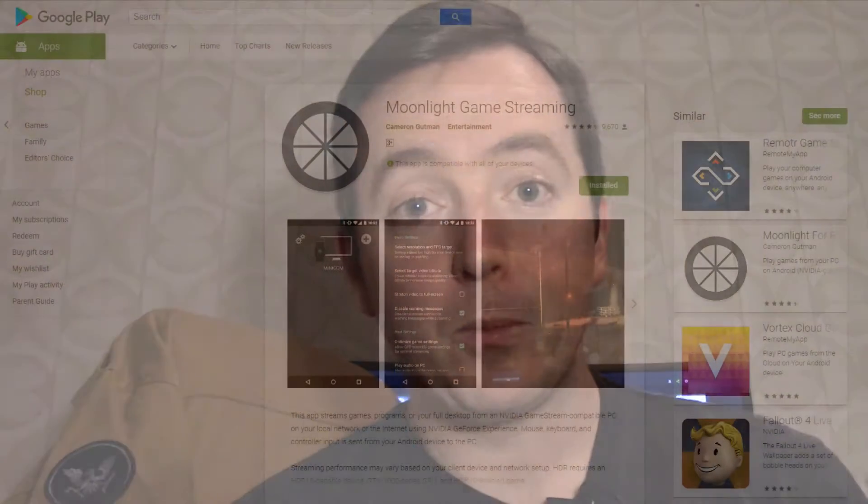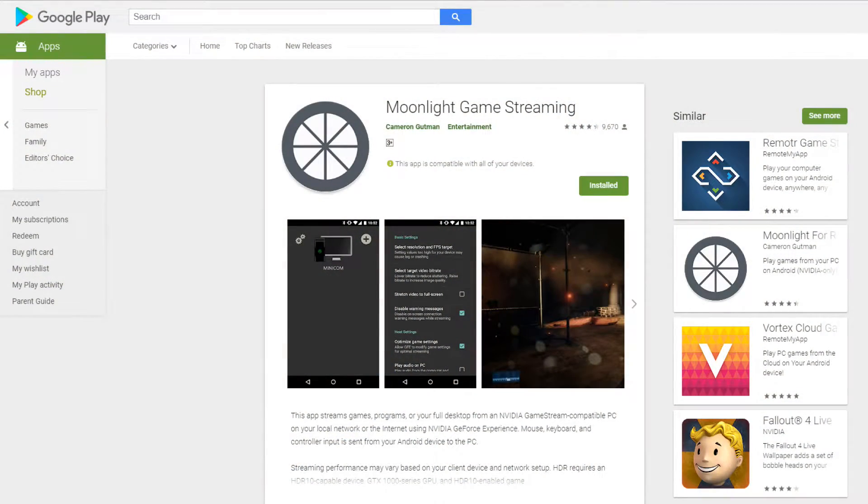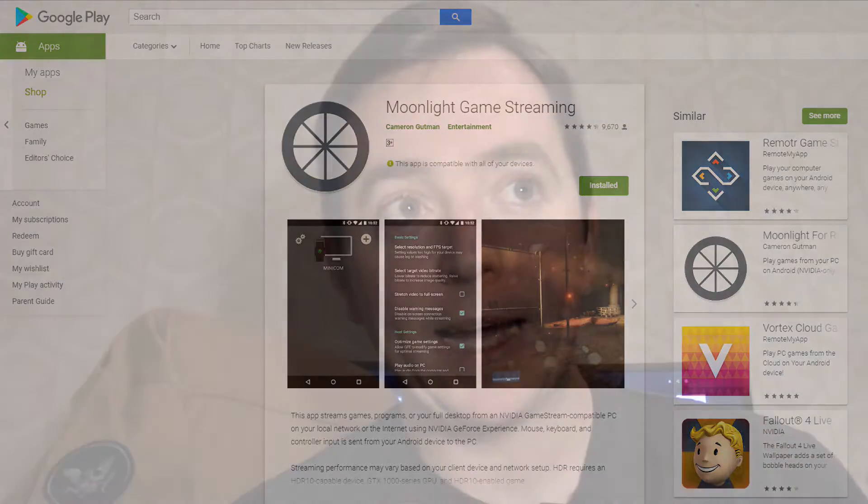On the Android device you are going to be downloading an app called Moonlight. Moonlight is a free app that uses the NVIDIA GameStream APIs to make any Android device appear as if it is an NVIDIA Shield. The Shield was a cool tablet or controller-type device released by NVIDIA and was one of the best ways to stream PC games to a mobile device. Just go to the Google Play Store, download the app, and then you'll need to do a little bit of setup.